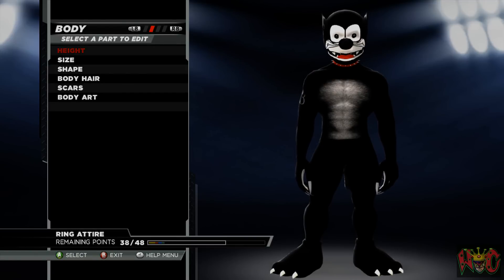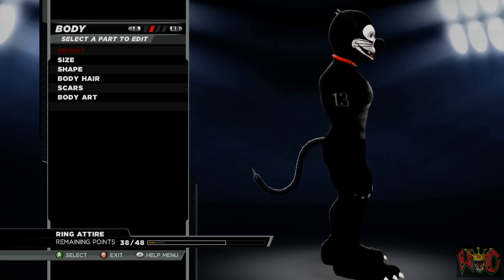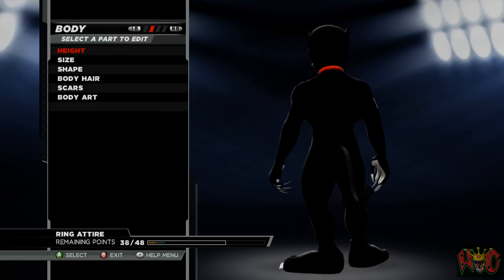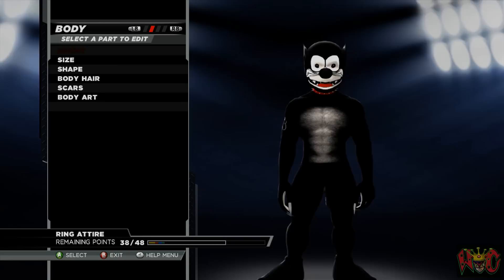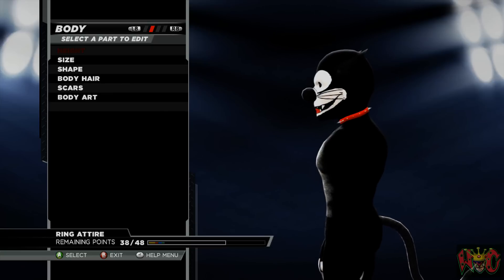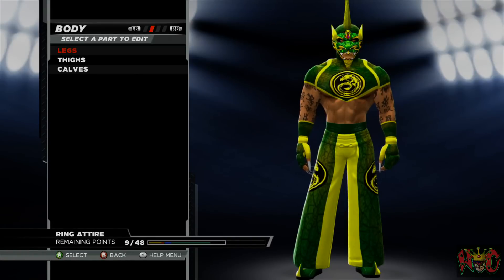Alright, this is Jinx the Cat — bad luck in fur. He's supposed to be a hybrid between human and cat, and he's the one that got away. As you can see he's number 13, and that's what he was labeled — he's a cross between a human and a feline. I terrorized many people online with this character. I kind of based it a little bit on Felix the Cat, just made it more evil.